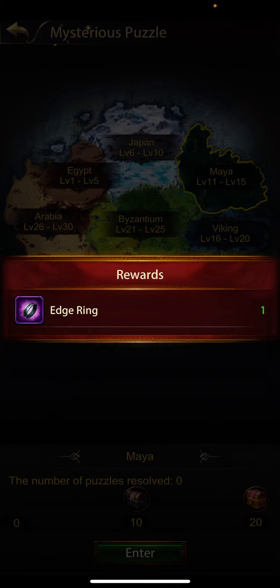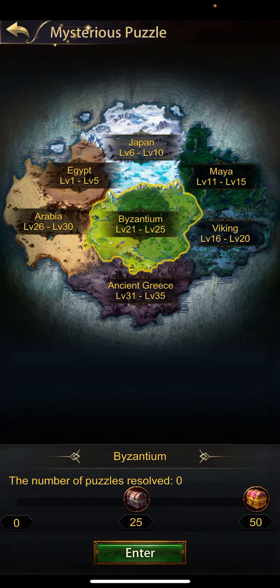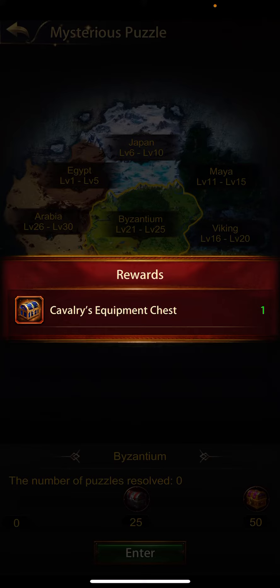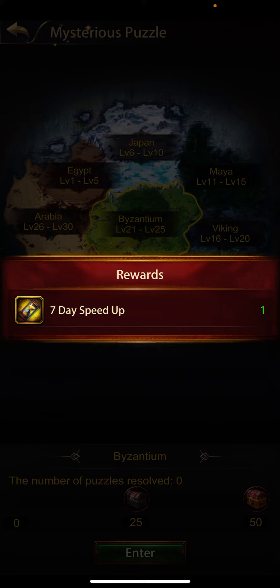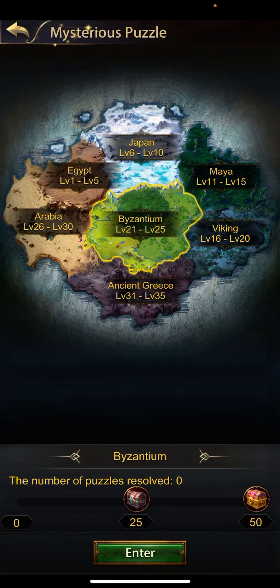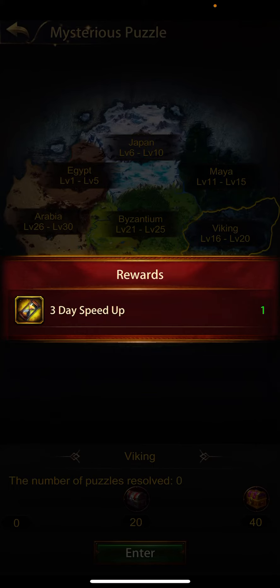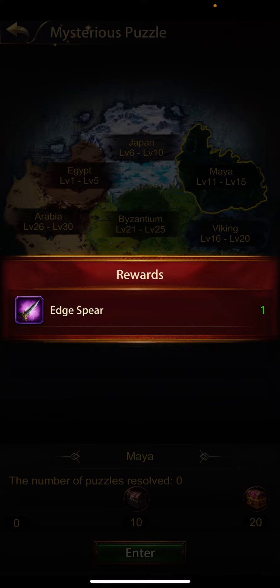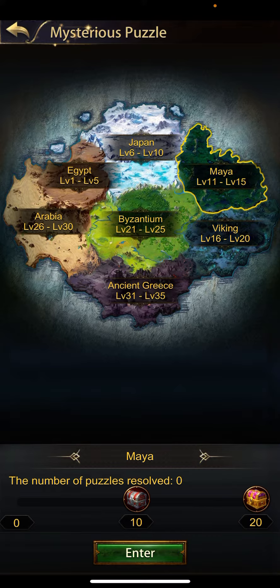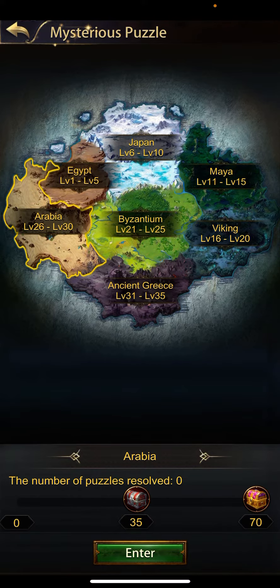These items you can sell. Skill book, three days speed up — whichever you want, just complete those puzzles. Open this chest, complete level 25. So here's seven days, seven days, fourteen — so there should be another one here. Fourteen plus three, you get these speed ups — 17 days total. Okay, so you got on the level 35 puzzle.